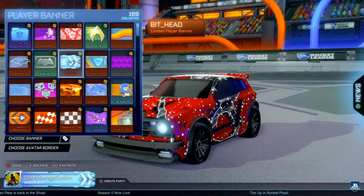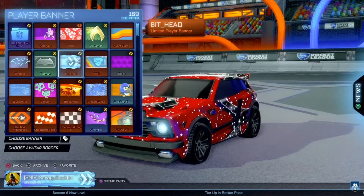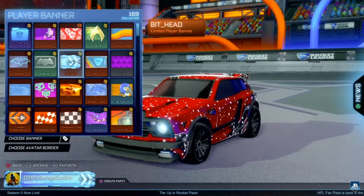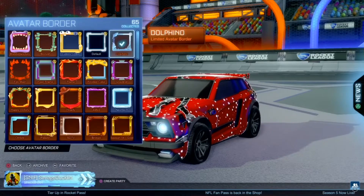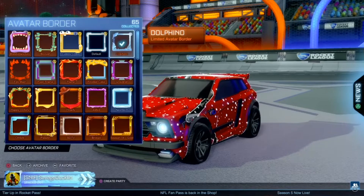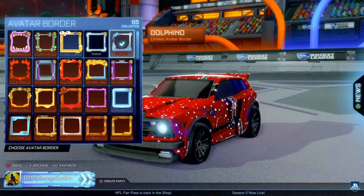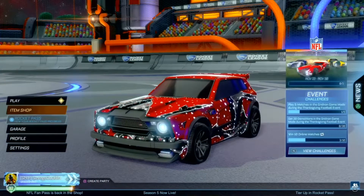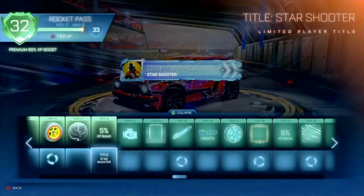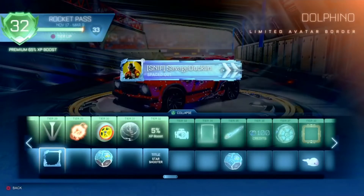For the first banner, we have Bit Head, which looks very, very nice but is non-paintable. I really don't like those, but if you find ones that match with certain borders, then that always works out. For the border, I have the Dolphino, and this is actually found in the free section of the Rocket Pass at Tier 28.